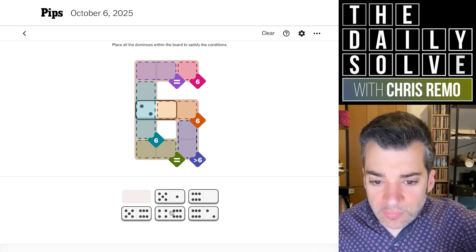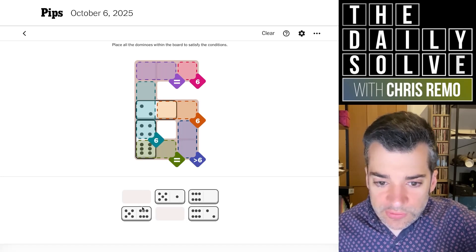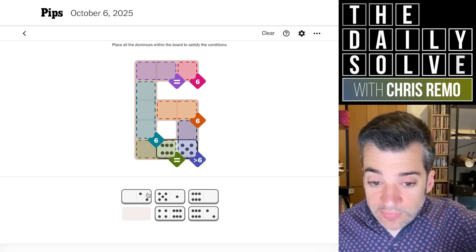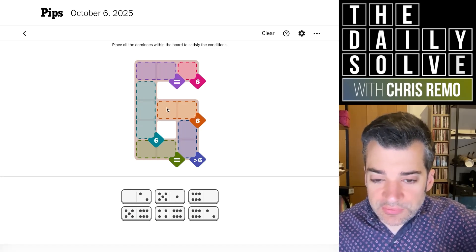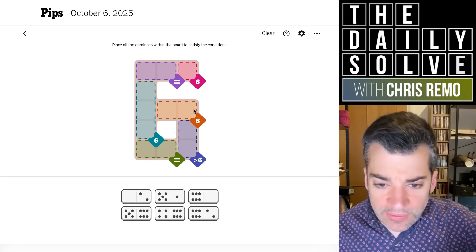The only way to make that work would be with a four and a zero. But the four and the zero are both connected to sixes, which would mean we'd need to use... well no, that wouldn't work because that would require the equivalence region to have another six, and then we'd no longer have enough sixes to make the one up there. So that actually doesn't work. It just tells me that we can't put a six half into this six region — not a huge deduction, but I think it is actually true.